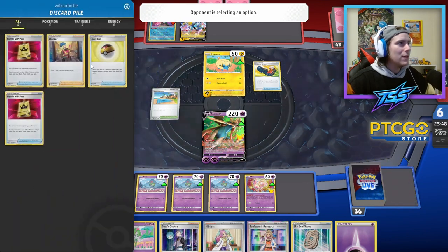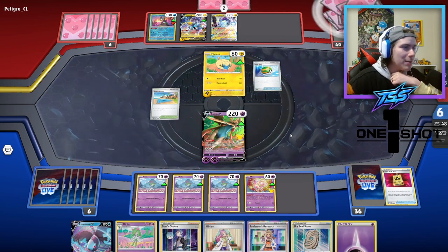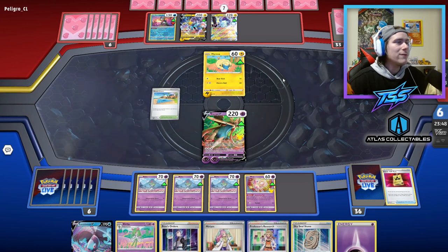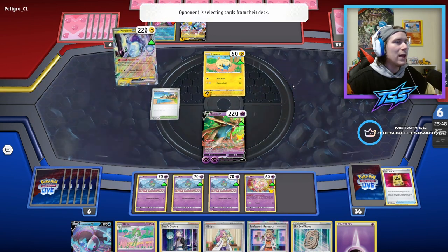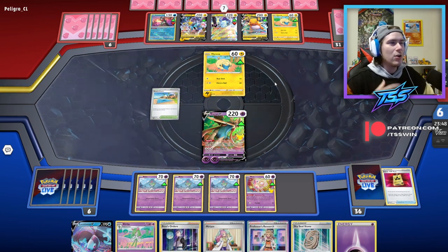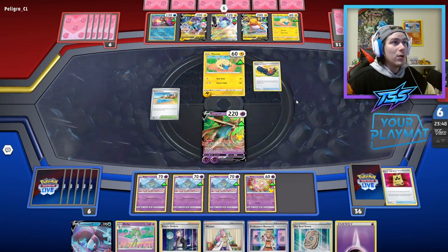No energy in the discard currently. Trekking Shoes for a Nest Ball — most likely getting a Miraidon, and then they'll start setting up with that Tandem Unit ability. They play Research — perfectly fine, fill that hand up. Personally I would have used Tandem Unit first, then played Research, so you don't draw into Pokémon you wanted to put on the bench anyway — that just feels like the right sequencing.